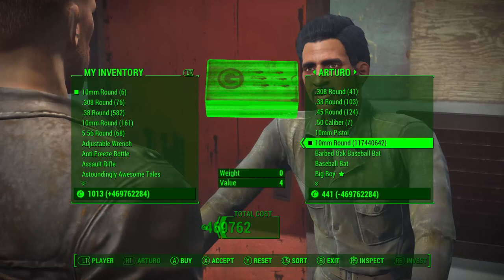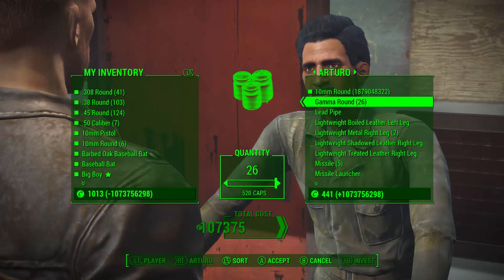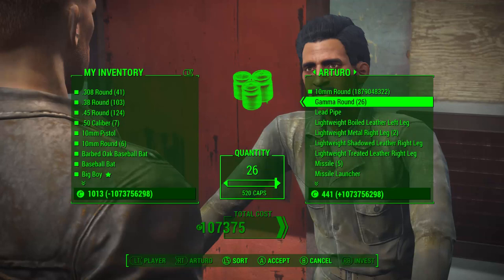But you can actually buy his entire inventory. Just simply click A on everything that you want, and you can buy that big boy — basically anything you want in here, his entire inventory. You can have it all. And you can do this for any vendor, from my understanding. I'm not personally going to do this because I like playing the game legit.